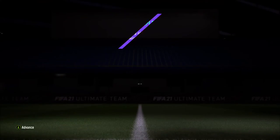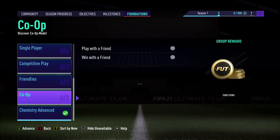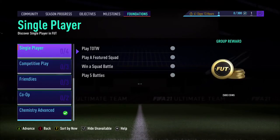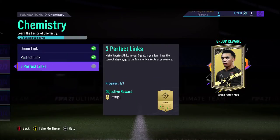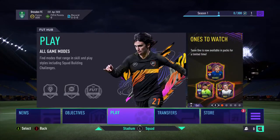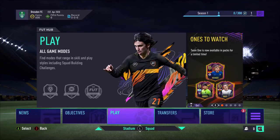The gold pack — so now I have a gold players pack. They're players, it's not just a regular 5k pack. There are friendlies, competitive play, single player, SBCs, chemistry. I want to do the SBCs — how do you do this? I could not complete the three perfect links so I'm gonna try to do that later, but for now I will do the SBCs.